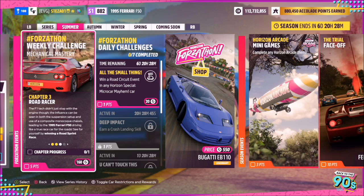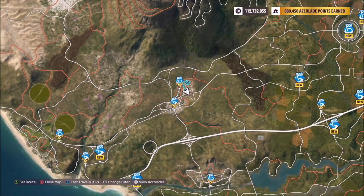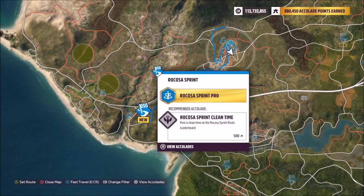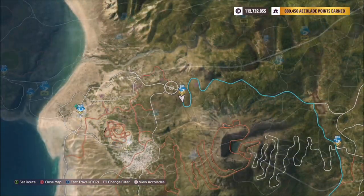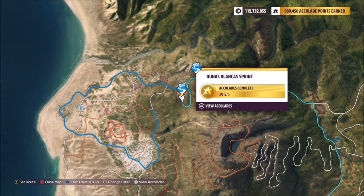The next challenge simply wants you to win a road sprint race, so make sure it's a sprint and not a circuit. Once you filter all the road races, ones that are sprints will obviously say sprint — they're just point to point. All the others that are a circuit will tell you that.